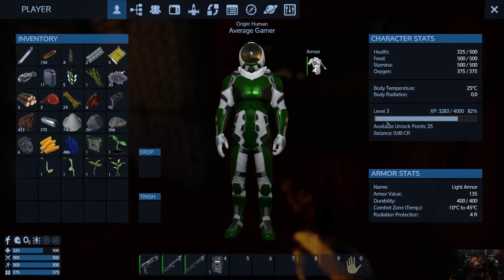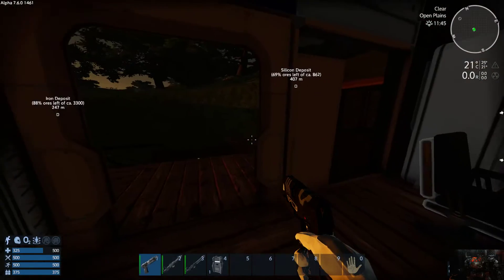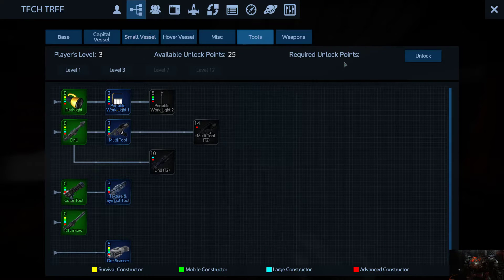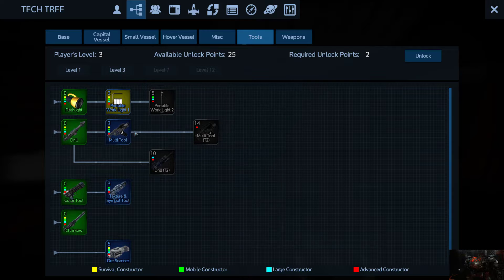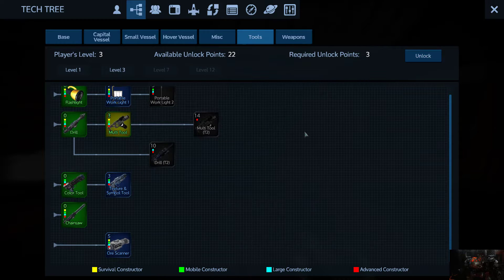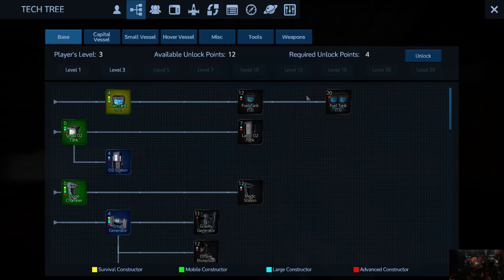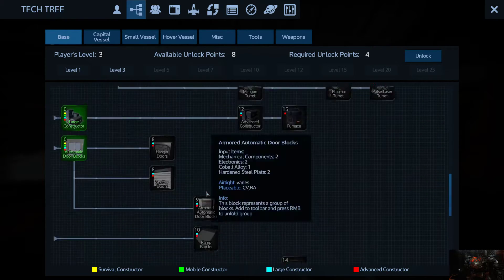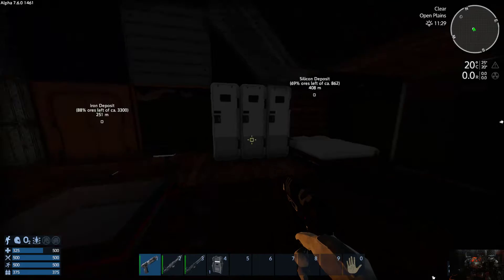Here it shows your character level three and how much you need to get to the next point. When I click here, it shows me how much required amount of points they need to unlock something, and here it shows me how much I have. I'm going to unlock the multi-tool. When it comes to weapons, I'm going to unlock the assault rifle. For bases, I'm going to do the fuel tank and the generator. The fuel tank and the generator give me the ability to produce power using prometheum. That's pretty much how you unlock stuff.